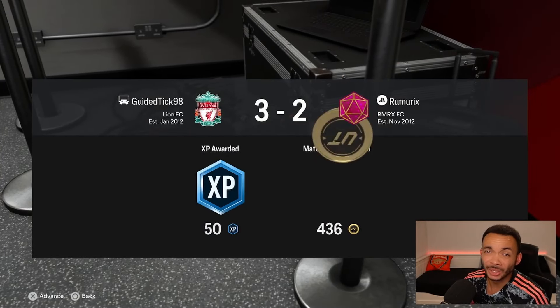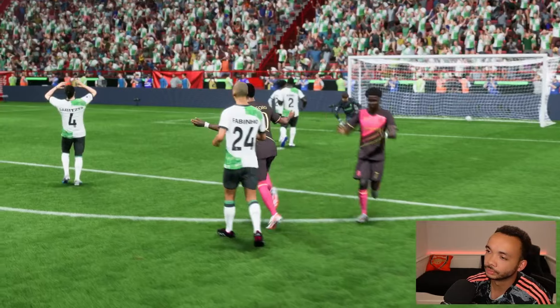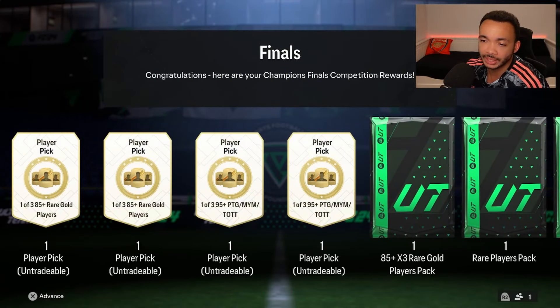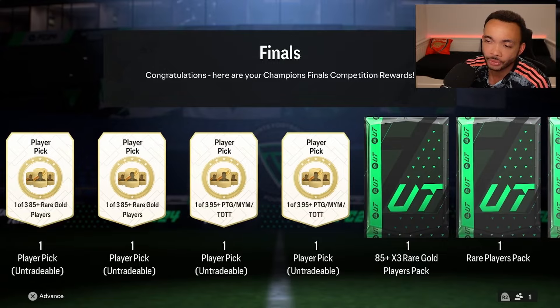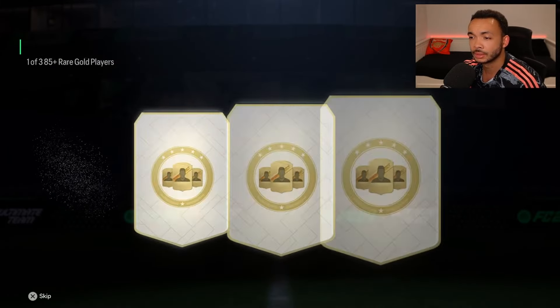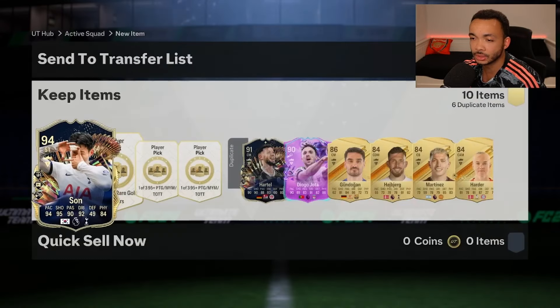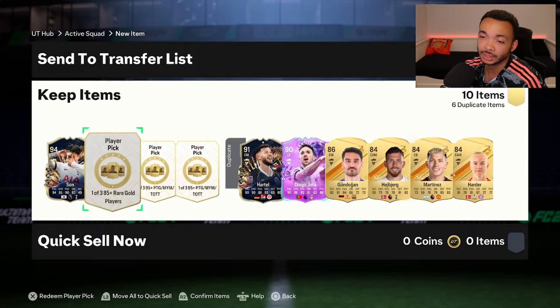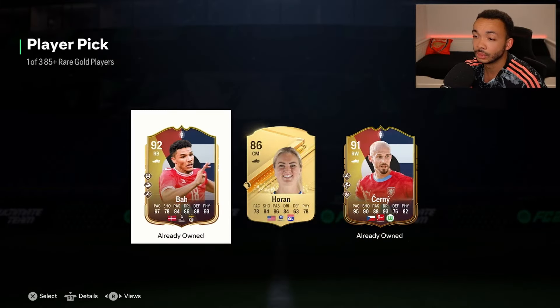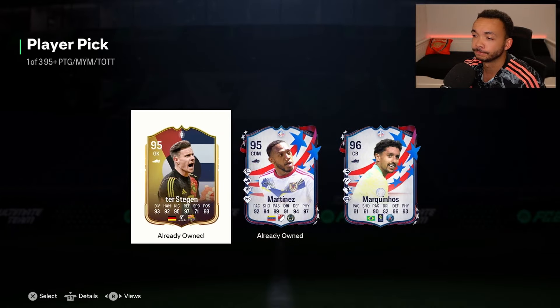It's basically August — that strike on Rashford's left foot was crazy. Rank 5 — let's get some bonus champs rewards. We've got 2, 1 and 3 — 85 plus picks, 2, 1 and 3 — 95 plus Path to Glory, Make Your Mark or Team of the Tournament picks. Some packs — who are we getting from these? Son and Cole — we're taking Heung-min Son, that card is ridiculous by the way. Killed it on the RTG. Next one — 92 rated. Who we getting? Marquinhos — that's decent, relatively cheap but we take it.